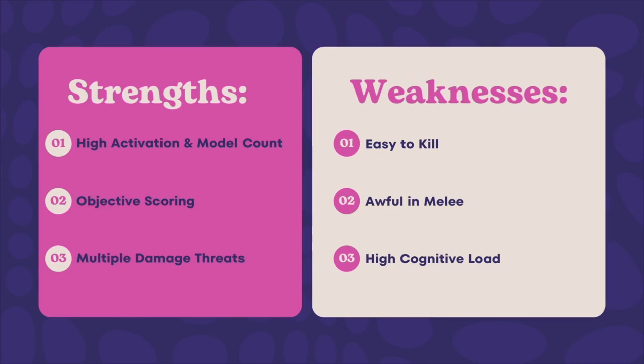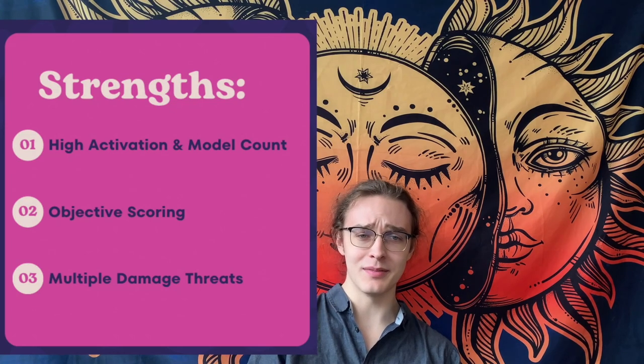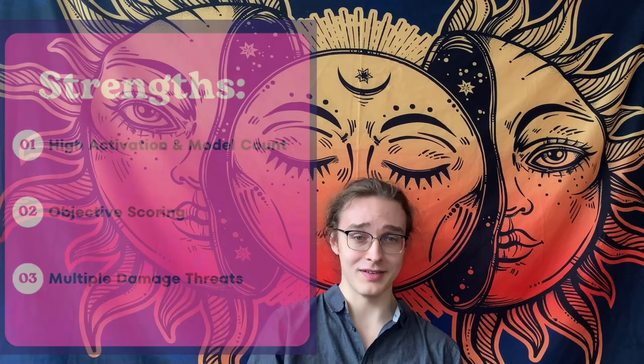The strengths and weaknesses of the Vet Guard Kill Team. The big strengths are the high activation count, the primary and secondary objective scoring ability, and the multiple high damage threats present. For the high activation count, you have 14 models, most of which are activating on their own. In total, you have 12 activations minimum, which leaves you a lot of room to maneuver and present yourself on the board after the enemy has already done all of their activations.